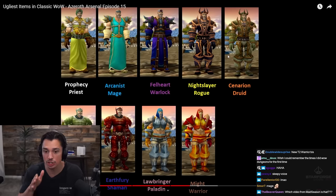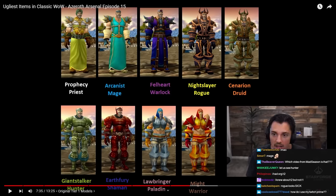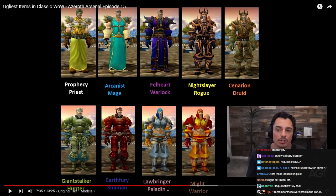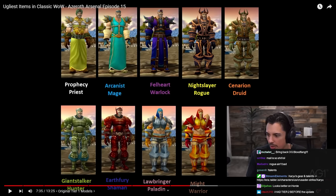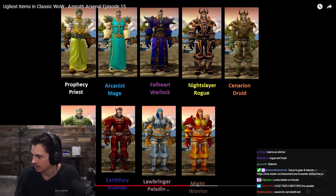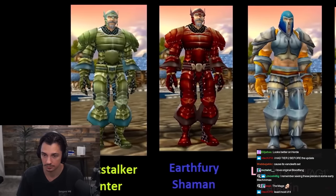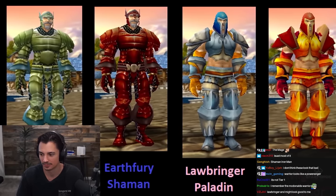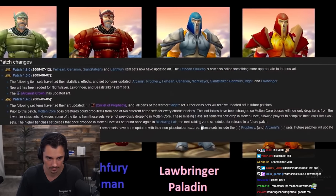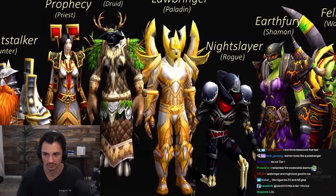I didn't know the original Tier 1 or original Tier 2 looked so bad - I had no idea. Look at these things. The Rogue one is actually kind of cool - the Rogue ones are always kind of cool - but the rest are absolute trash. Good thing they updated it. The crazy few who cleared the Molten Core fast enough were wowed by these amazingly fashionable armor sets, and it wasn't until Patch 1.3 through 1.6 that they were downgraded to the walking abominations we know today.